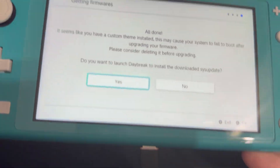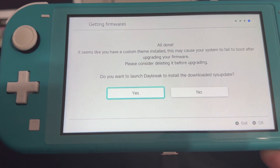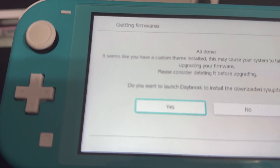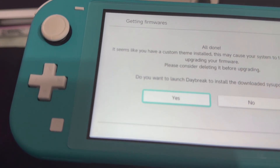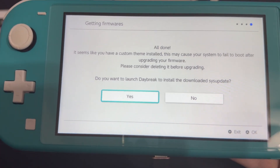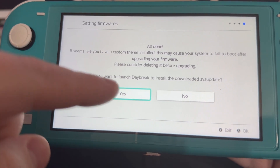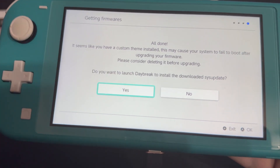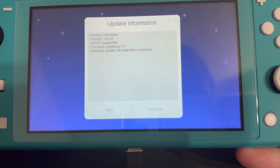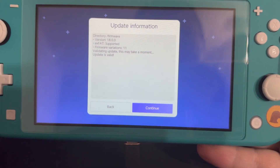Once everything is done downloading — this is about 30 minutes — it does take a little bit because it's downloading the entire firmware to your Switch. Unlike the Nintendo update, it just downloads it, installs it, and then has you reboot. Usually it doesn't take but a few minutes, but can take longer with slow internet. It says all done. Do you want to take us over to Daybreak? Yes. Now it's going to load into Daybreak and load up everything.